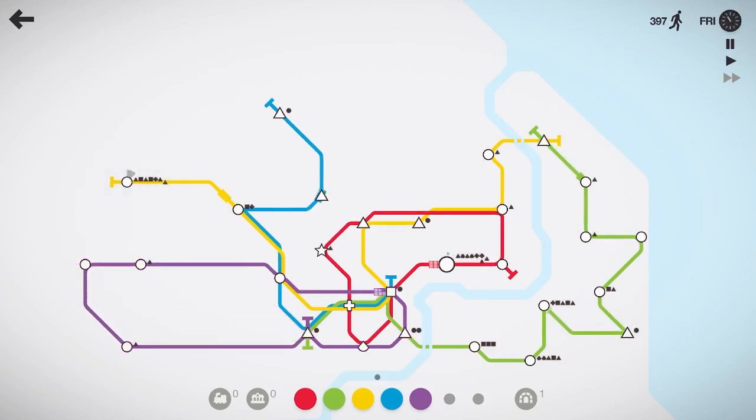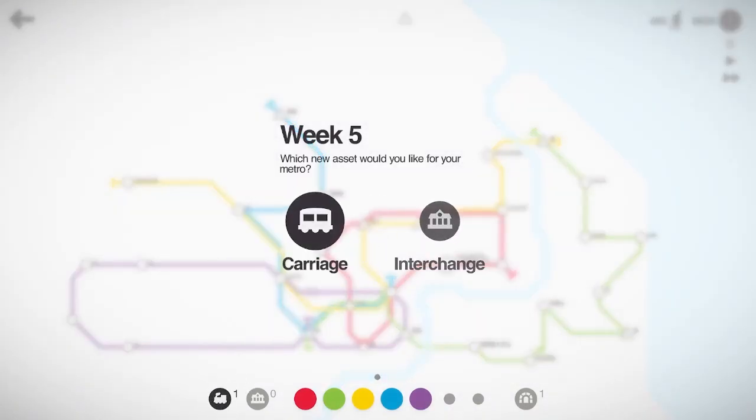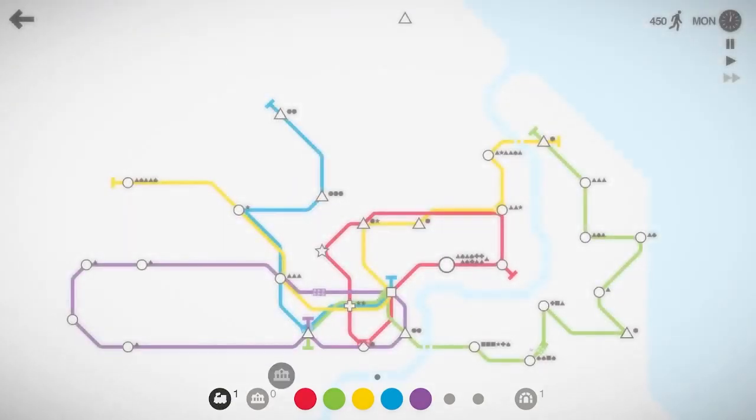Good news — the purple line just drops down and grabs that new station, making it a nicer loop. The yellow train picked up passengers on the west side and the purple line now has a bunch of circles on it. The green line is getting a little full — I'd like another train or something on it. We've got a triangle way up there, so let's take locomotive and interchange, drop another locomotive on the green line, and shoot the blue line all the way up. 455 people moved so far.